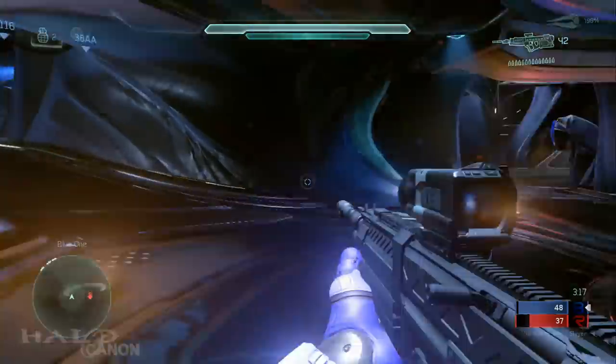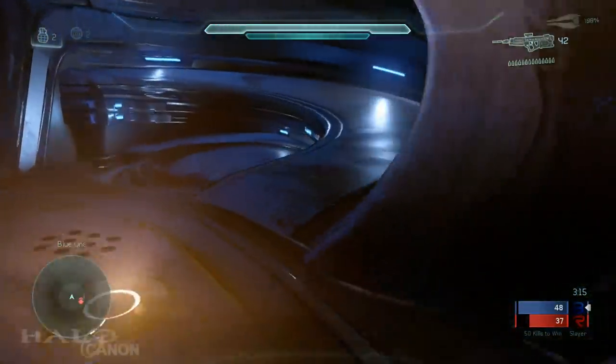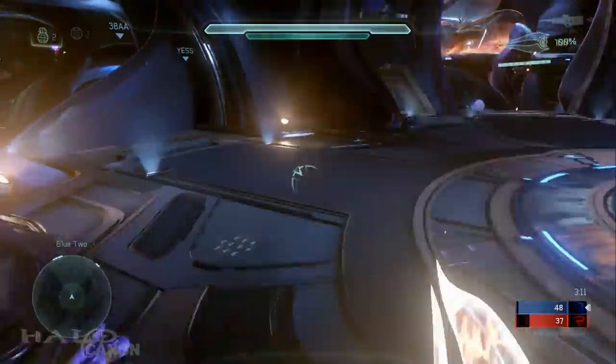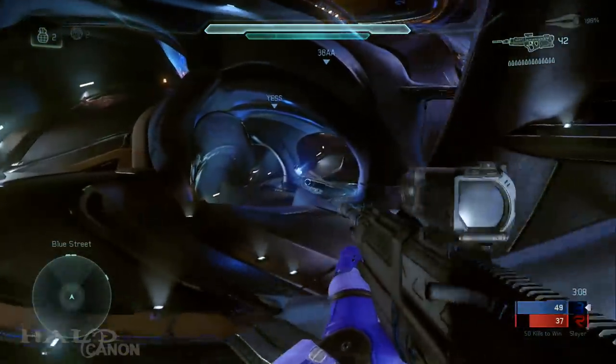The final thing that I find noteworthy, minor though it is, is that you can see the Fleet of Particular Justice when you look outside the map. That just about wraps things up for Truth, the first of seven maps in the Halo 5 Guardians beta. Thanks for joining me, and look forward to more in-depth style videos like this during and after the Halo 5 beta.